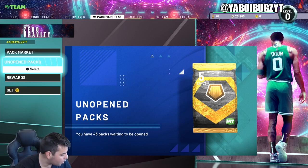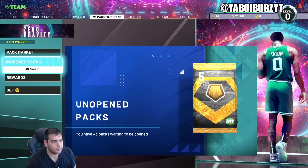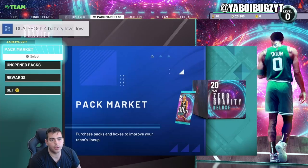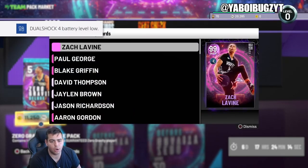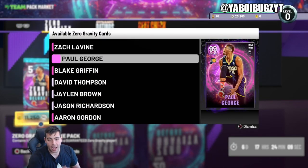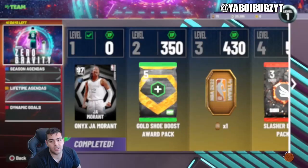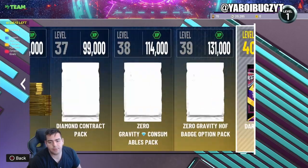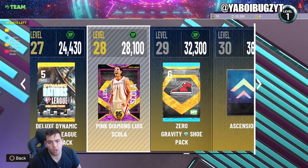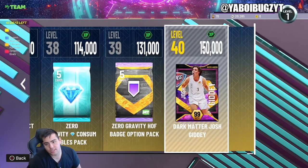It's your boy Bugs back on another NBA 2K22 MyTeam video. Today we got some new content in NBA 2K22 MyTeam. We're going over the market as per usual. We got Zero Gravity packs and we're gonna see if the market crashed. Happy new season — Season 6 is here guys. Josh Giddy is the reward, absolutely amazing. That Josh Giddy card is gonna be nasty. Dead left shrimp opal, pink diamond Louis Scola, and diamond Yuta as well.